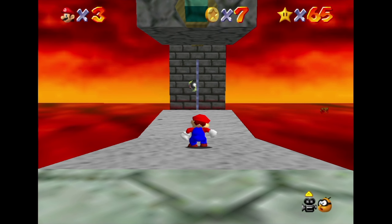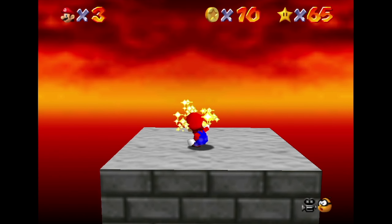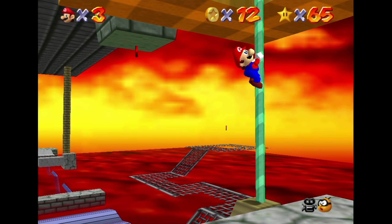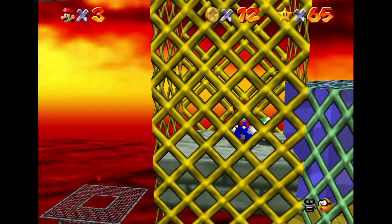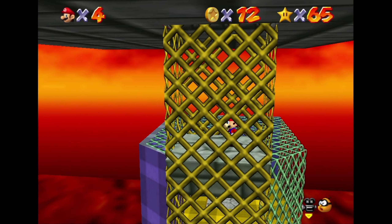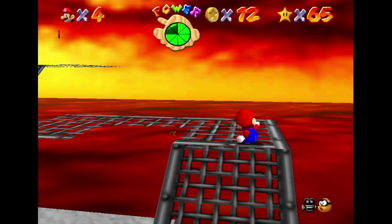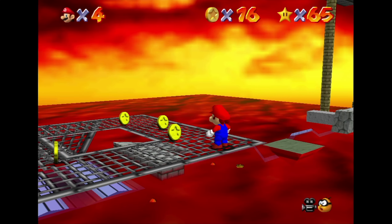Oh no. Alright, so there's a red coin up here. How am I supposed to get that? Oh, I see - gotta maybe go under this thing somehow. So we got this moving - will it keep moving? We can just go on it and then jump off it. There we go. Oh no, we missed it. Hey, I'm kinda glad we did though, cause maybe I wouldn't have saw this.